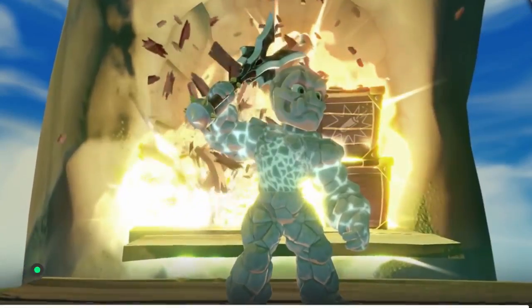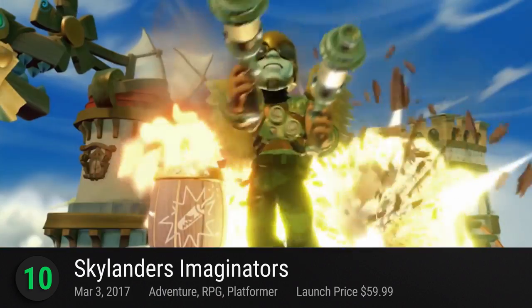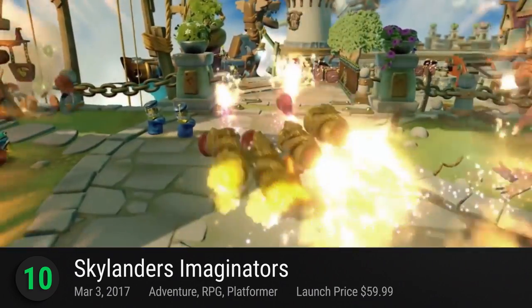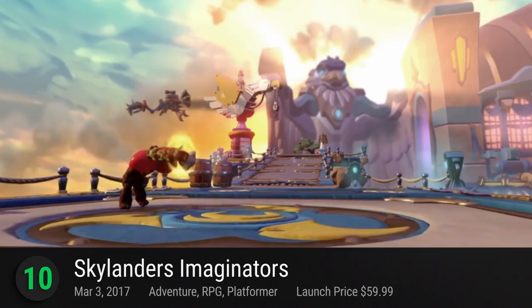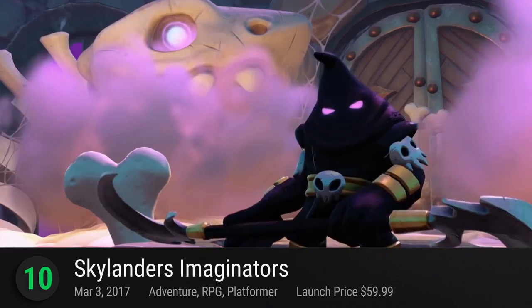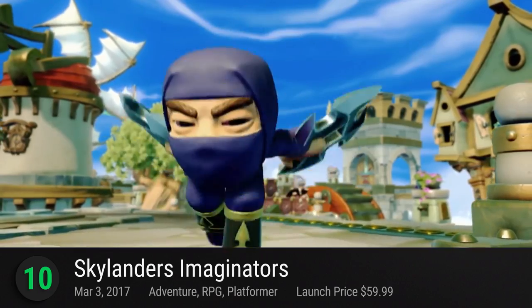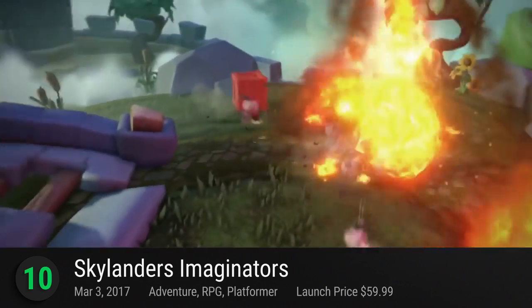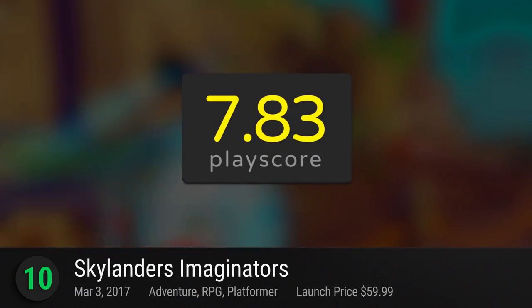Starting with number 10: Skylanders Imaginators. Take your imagination to a whole new level with Activision's biggest Skylanders toy-to-life action 3D platformer game to date. Imaginators takes you to a brand new world of creative possibilities. The best thing about this entry is the freedom to create your own characters known as Imaginators. It features fresh content including a Master Sensei to guide you on your quest. Use its digital library to expand your Skylanders toy collection. It receives a PlayScore of 7.83.